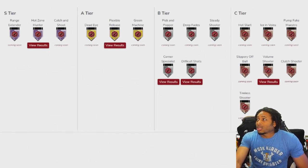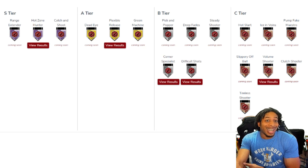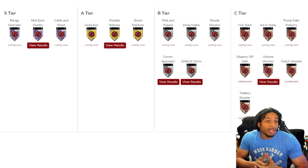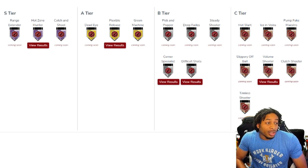All right, so this is what we got right here — the NBA 2K Labs joint. This is their tiers — badges in order of importance, effectiveness, and what you should put your badge points on. I'm not going to sit here and tell you that this is wrong, because it's not. A lot of it is right. I just think it's telling you if you're going to spend your badge points, these are the things you want to spend it on and in this order. I completely agree with that first part.